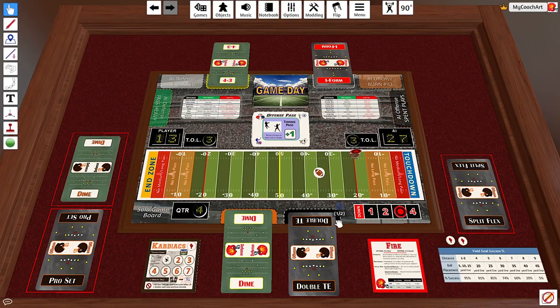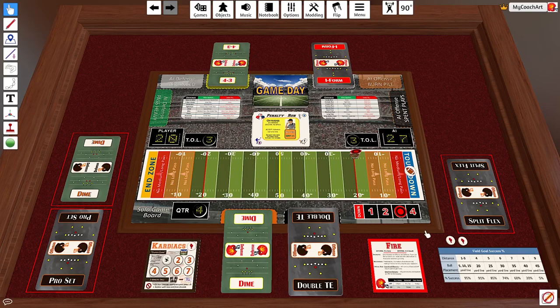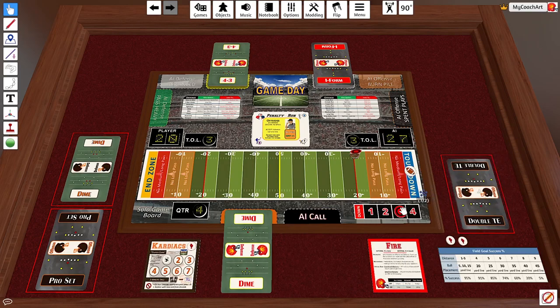The Cardiacs have completed a Hail Mary pass for a touchdown and will kick the extra point. It is now 20 to 27, with one play left and one clutch coin remaining. They go ahead and discard a card, then kick an onside kick from the 50, needing an eight or nine in the lower right corner to get the ball back.